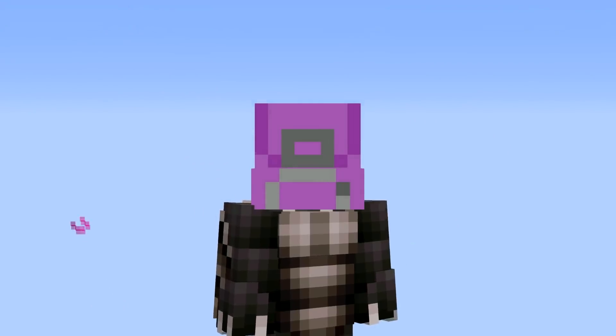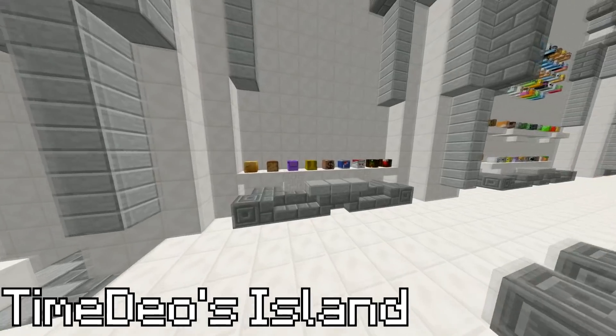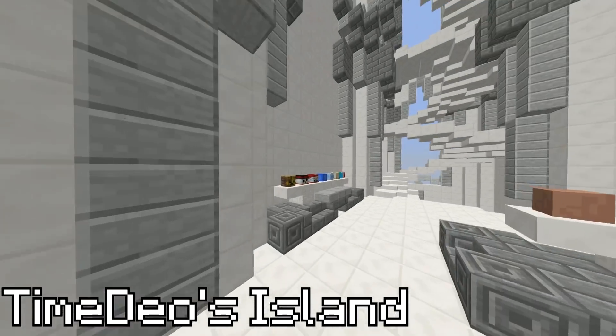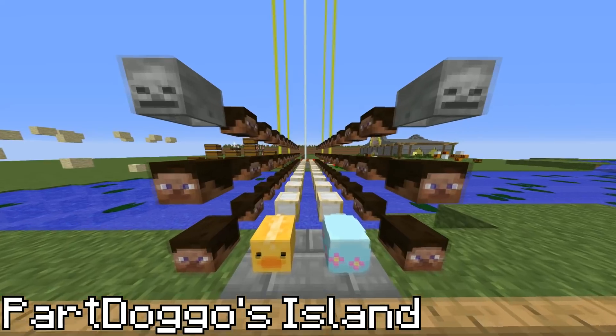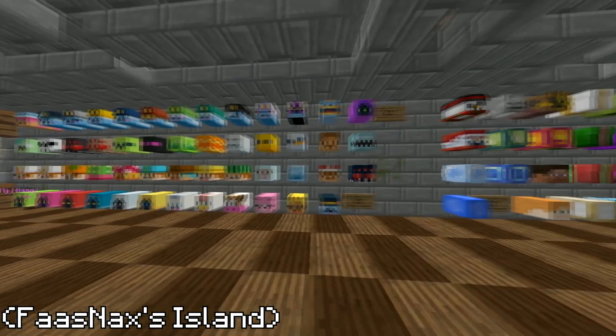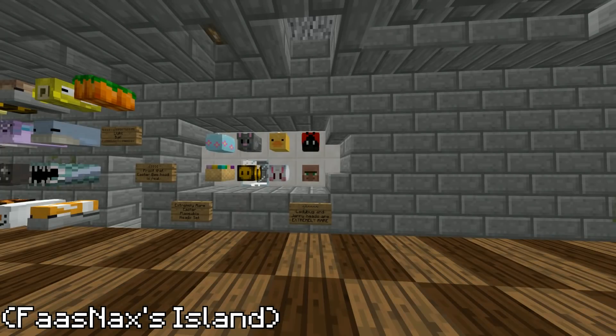First of all, placeable backpacks. Placeable head items are nothing new in Skyblock — if it's a head item, there's a good chance someone out there has a placed version of it. Even though I have a lot of placeable pufferfish baits on my island, and this mad lad has a whole lot of placeable coins and Steve heads.